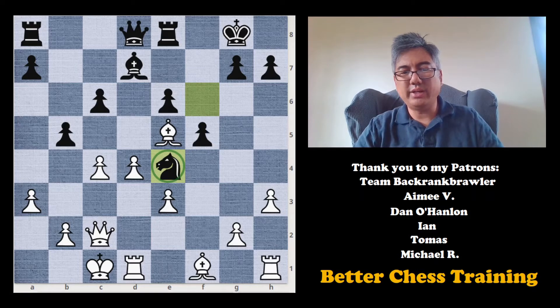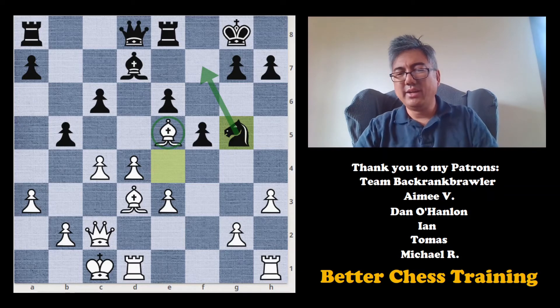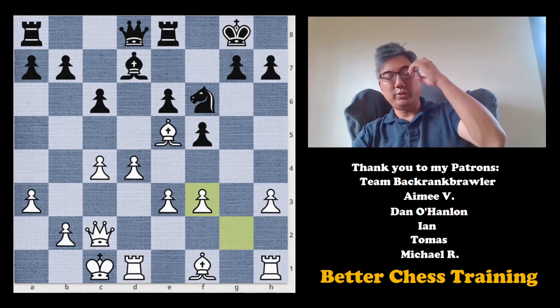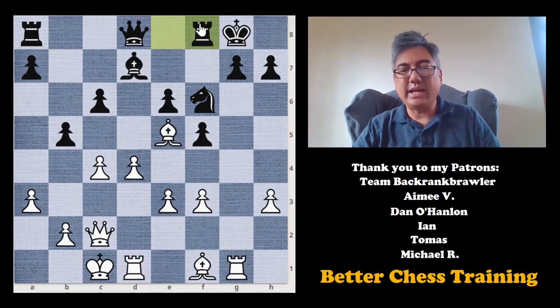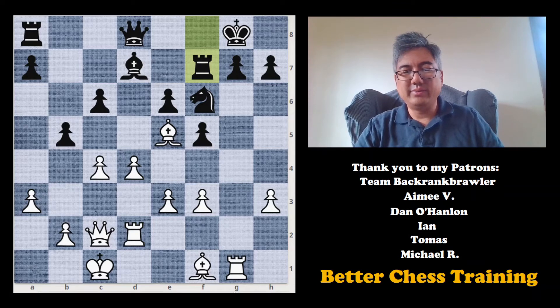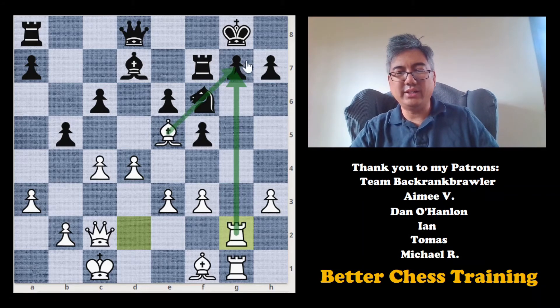After f takes e4, we can take back with the knight. This knight is pretty strong there. If white tries to attack it with bishop to d3, we can just leave it, or bring it back to f7 to attack the bishop. But what happens in the game is e takes f3, which allows white to open the g-file — basically what white wanted all along. Now b5 is played. White starts the attack down the g-file with rook to g1. After rook to f8, rook to d2 — headed to g2. Rook to f7, and now rook d to g2, aiming at the g7 square.